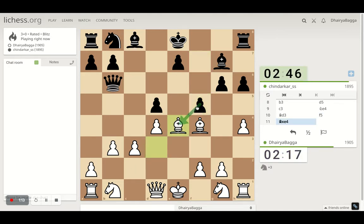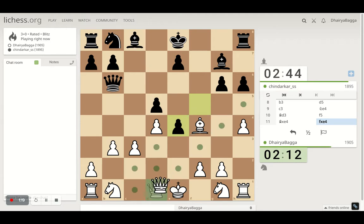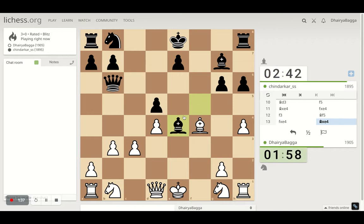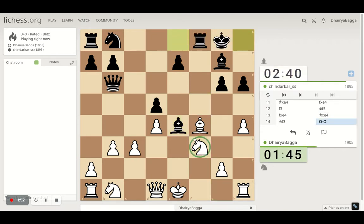I'll take this and take back. Then I'm going — no, I can't go there, the queen bishop is there. Let's break this open. Open doesn't take, okay I'll take here. Opponent takes with the bishop. Can get my knight out. Playing a bit slow here, bishop is under attack so have to save it.